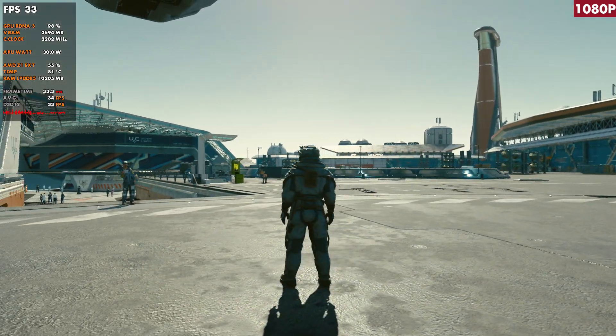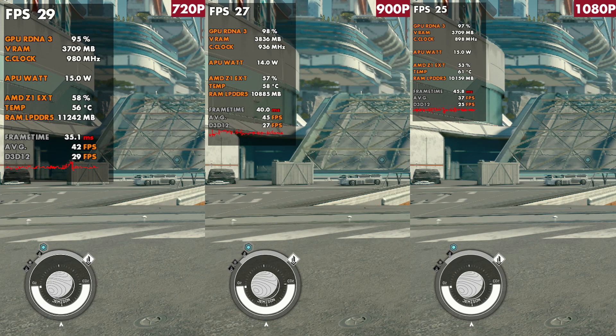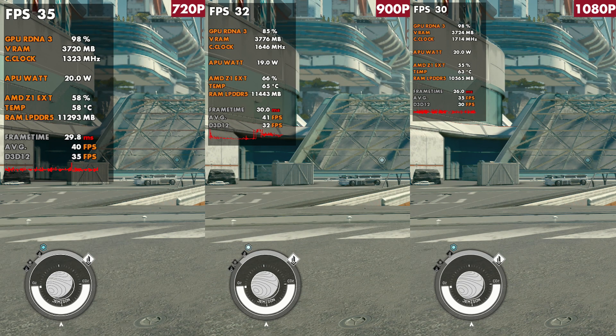Let's take a look at New Atlantis as you get to Alpha Centauri. This place can be very difficult to run — it was crushing on the Steam Deck because of the amount of CPU this area needs. At 15 watts you can see 720p, 900p, and 1080p performance; 1080p definitely suffers at 15 watts. At 720p you might get away with it, but it'll certainly dip. Going to 20 watts you'll see around 35, 33, and 31 FPS, which holds much better.